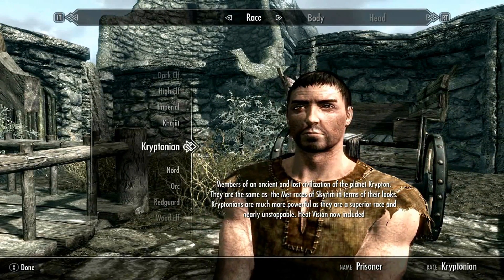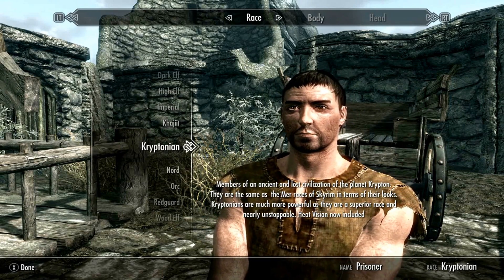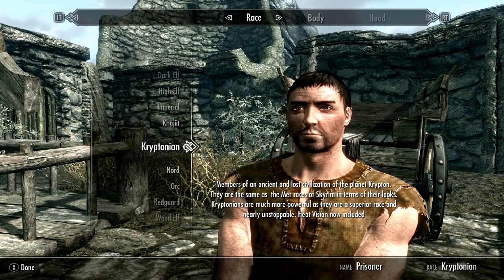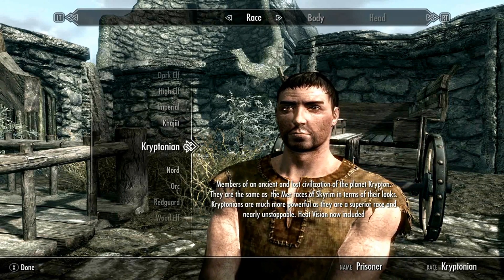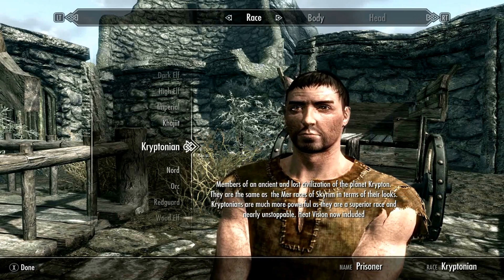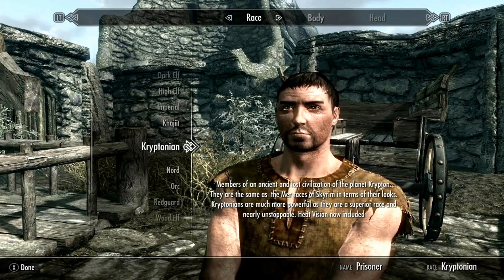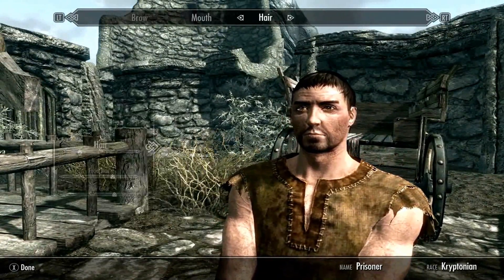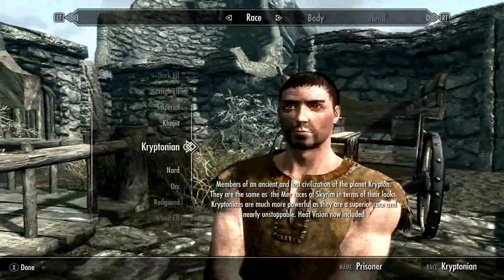So there's the character collection - this is where we get to choose who we are. We will decide on this occasion to be Kryptonian, as that is one of the mods we have chosen. Members of an ancient lost civilization of the planet Krypton, they are the same as the mer races of Skyrim in terms of looks. Kryptonians are much more powerful as they are a superior race and nearly unstoppable. Heat vision is included - this is gonna be aces.